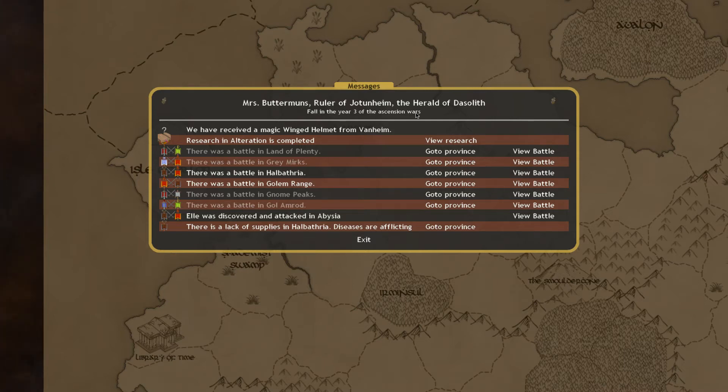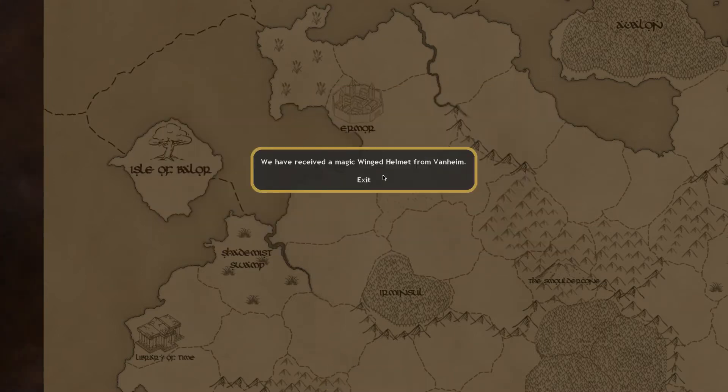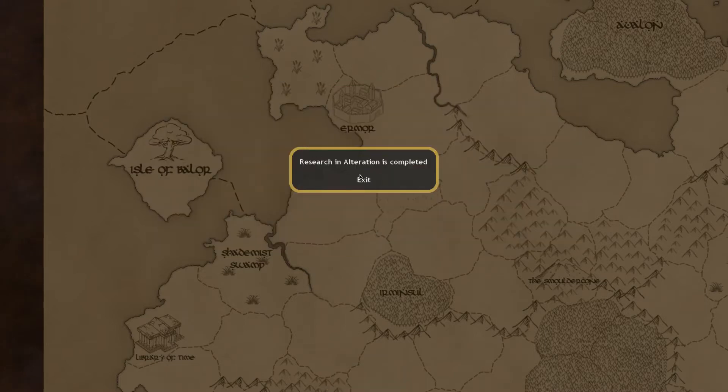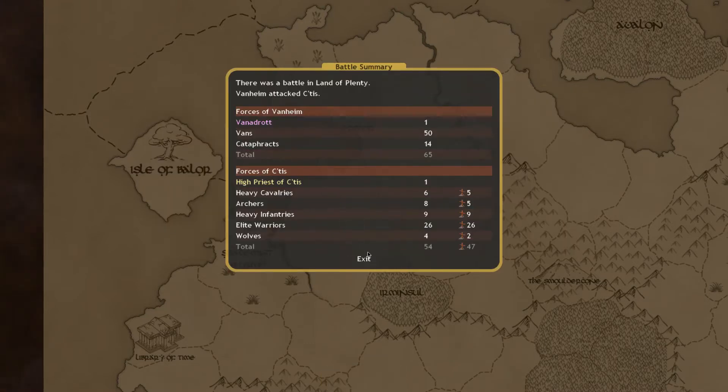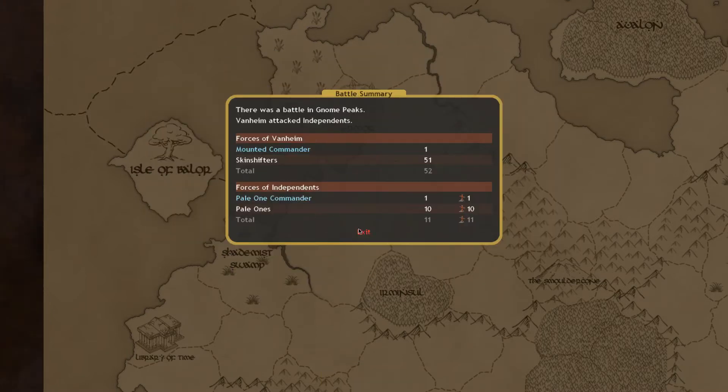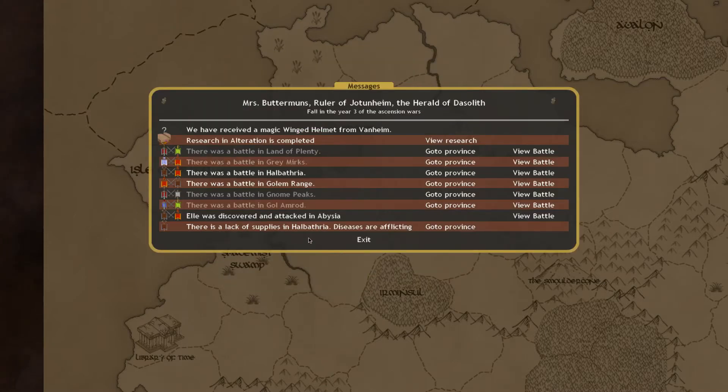Hello viewers and welcome to turn number 31 inside the Multiplayer Collaborative. It is fall in the year 3 of the Ascension Wars, and a few different things have happened here. We started off receiving a helmet from Van Helm — the air helmet from Das — and that'll be useful in the future. We completed some research, a whole bunch of battles went on. Notably, Van Helm has moved up, Abyssia is starting to become contained, and some independents were conquered.